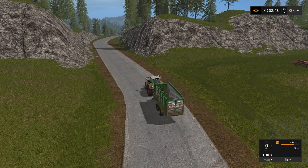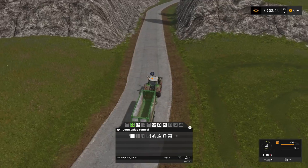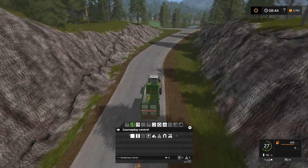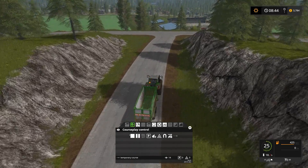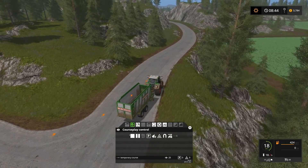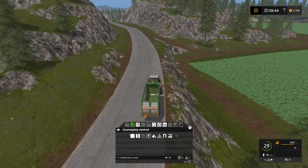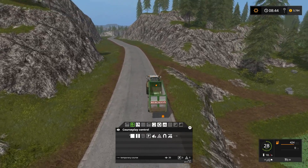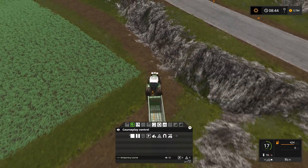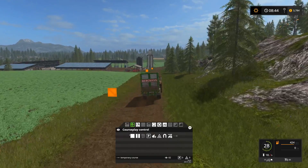The next thing we need to do is record an unload course. From where I'm at, right at the corner of the field, I'll hit start course recording and drive back to the main farm to unload this grass into my silo. I figured that's as good a spot as any, since I don't necessarily know what I'll need it for yet. You want to drive careful and drive as if you had a full trailer, because courseplay will have to do the same thing with a full trailer.